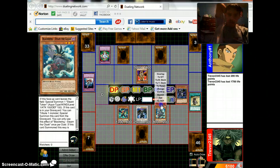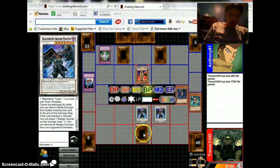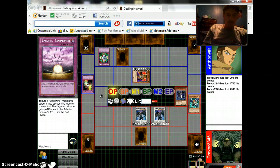Oh my god, another Armor Master? Yes. I thought I was trying to make this — one can attack, but the other can't. Not quite. Crap. I think I set four trap cards. Figures. I wouldn't recommend attacking my face-down or attacking my King's Knight, because that face-down right there is Mirror Force.